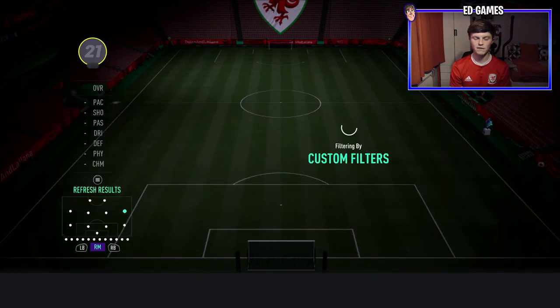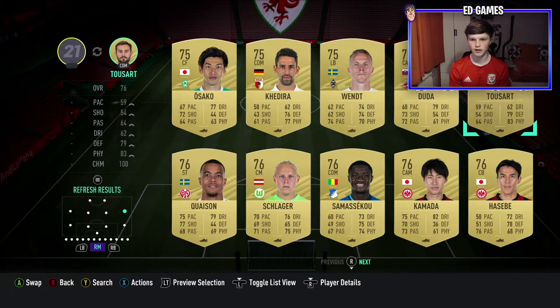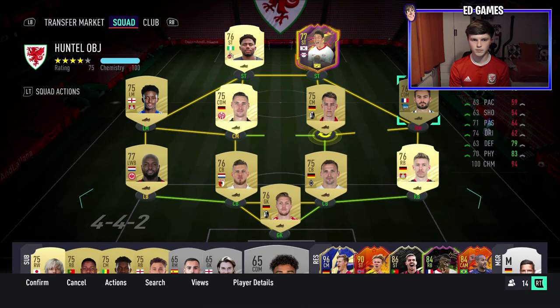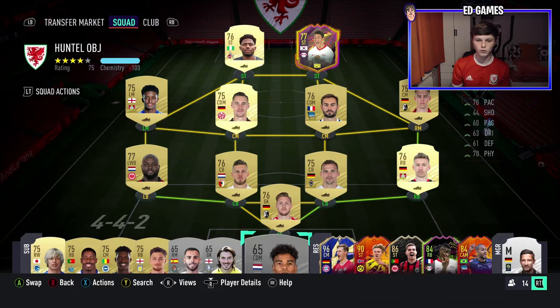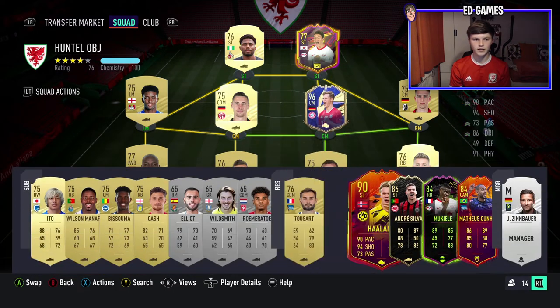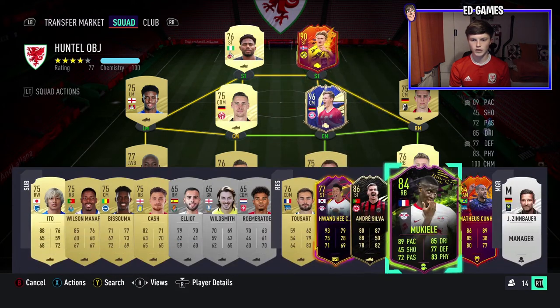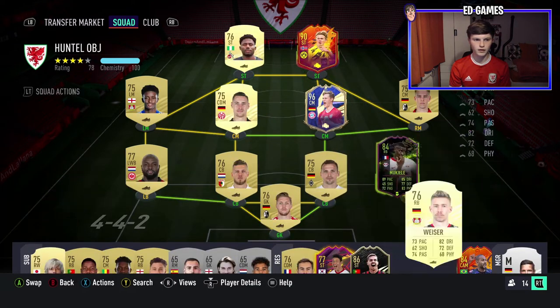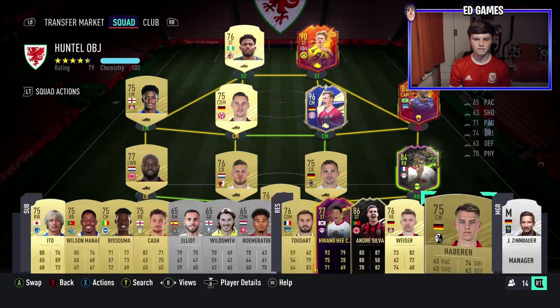Go to the Bundesliga and fill out a really, really low-rated team. I'll probably go with this guy here and play a centre mid off CAM, with three attackers for a 4-2-2-2. Formation can be your choice. Then fit in your good players — I've got an untradeable Kimmich which takes it to 76, Haaland takes it to 77, Mukiele in defence takes it to 78, and another midfielder takes it to 79. That's our threshold.